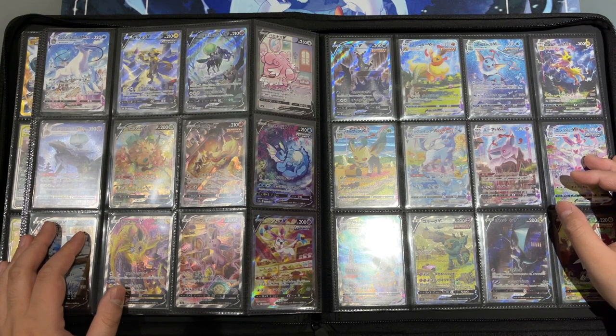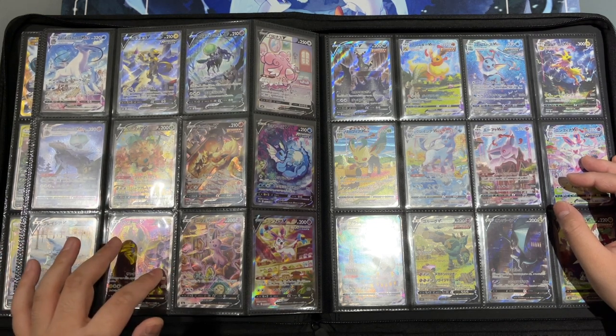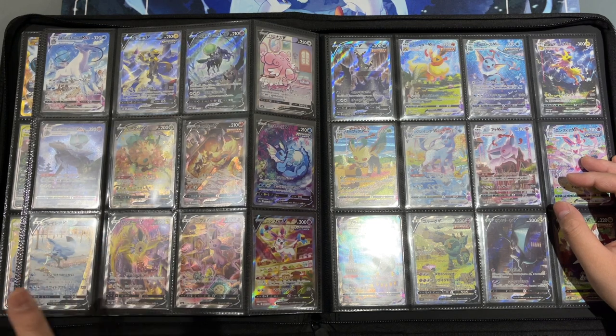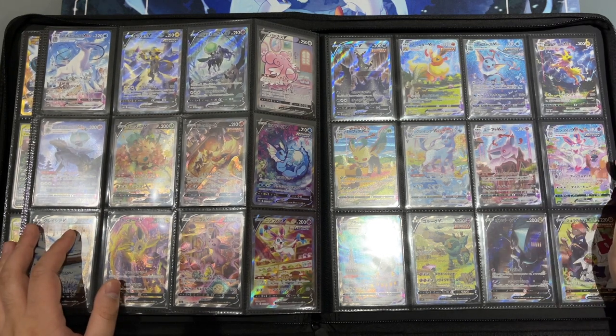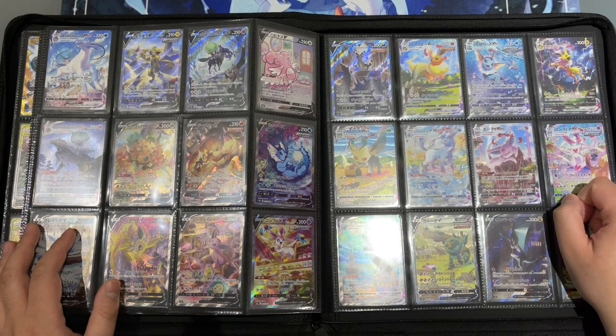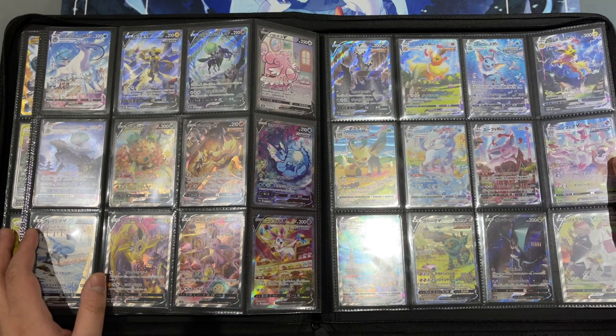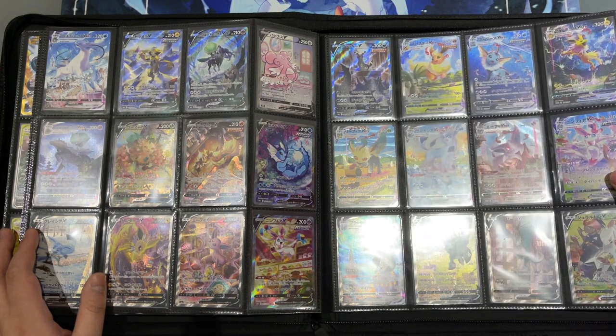That also reflected on the price of these cards. For a long time many of these alternate arts were available on eBay for 50 bucks, but those times are gone — these VMAX alternate arts are just insane, it's crazy how expensive they are. I'm really sorry for everyone who wants to start a collection of alternate arts from the Sword and Shield era because these were so hard to get. The VMAX Eevee evolutions were given out at tournaments or during a lottery, and this Umbreon is also crazy expensive — so yeah, I also struggled to get these.